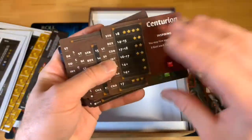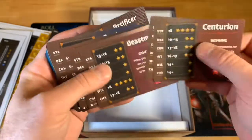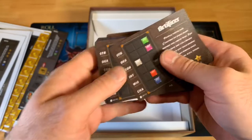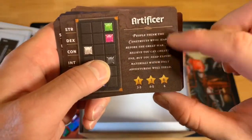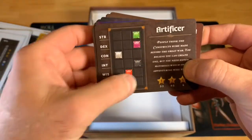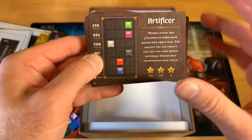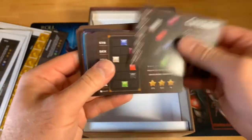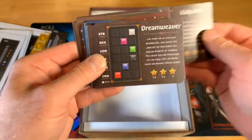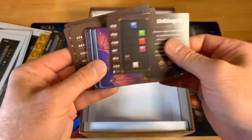We have some new classes which are double-sided, and each has a certain power you can use in the game. We also have new backstory cards, which have a little bit of plot about your character — it really doesn't affect the game mechanically, but it's cool flavor. Each backstory card has a different dice color pattern, and you're going to try to create that pattern as you play the game.